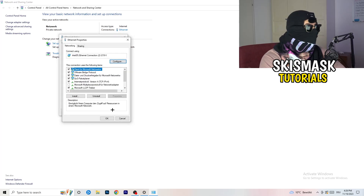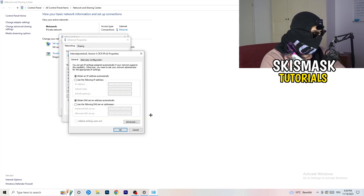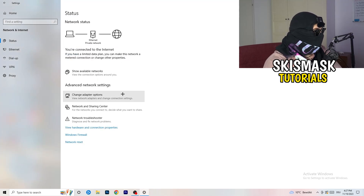If nothing is found, click 'Properties' — you'll need administrator mode for this. Scroll down to 'Internet Protocol Version 4' and open it. Select 'Use the following IP address.' For the DNS address, select 'Use the following DNS server addresses.' You'll want to Google your own DNS server address and type it in. A common option is Google's DNS: 8.8.8.8. Afterwards, click Apply and OK, then close everything.